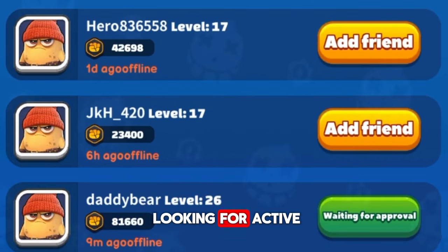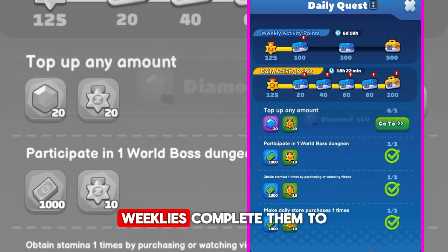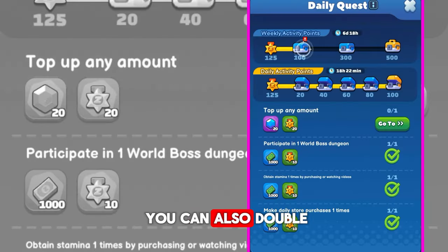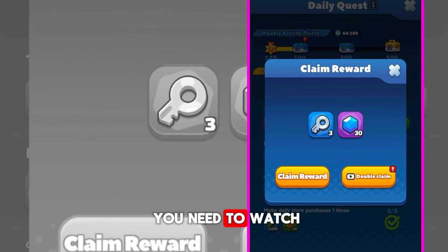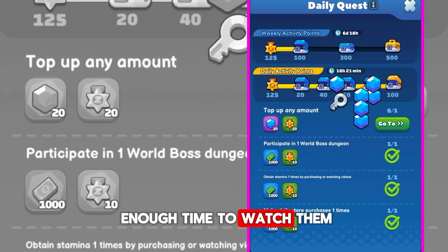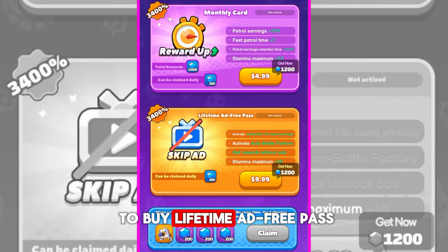Remove inactive friends and start looking for active ones. To get more rewards, don't forget about dailies and weeklies. Complete them to get some good rewards, and in weeklies you can also double your rewards — but to do it you need to watch an ad. If you want to get a lot of rewards, you need to watch a lot of ads. If you don't have enough time or hate watching ads, then I recommend you to buy a lifetime ad-free pass.